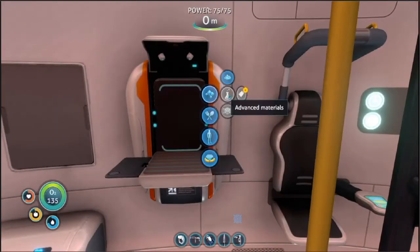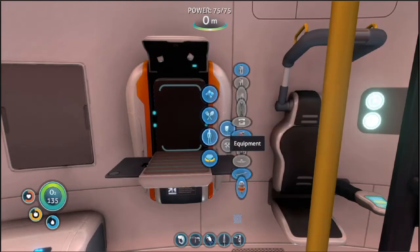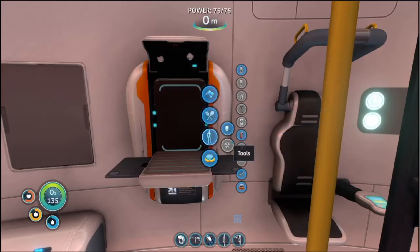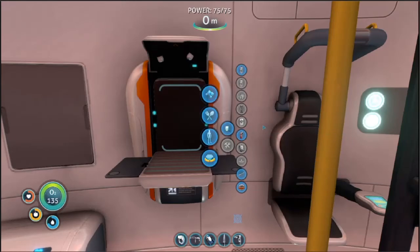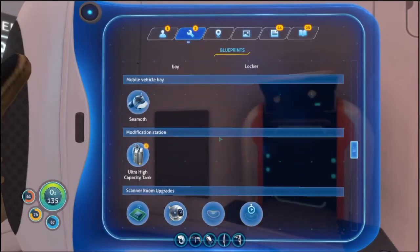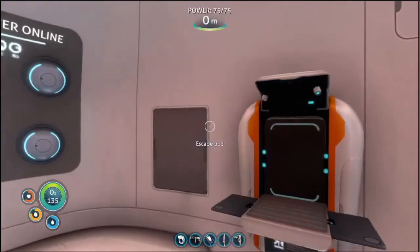Anything new - I don't know what this is for. I don't reckon I've seen those or bought them anywhere. High capacity - what's the ultra high capacity? Can I not make it yet? I need the lithium and a modification station as well. Don't think I've got one of them, but that does explain why I couldn't find it.